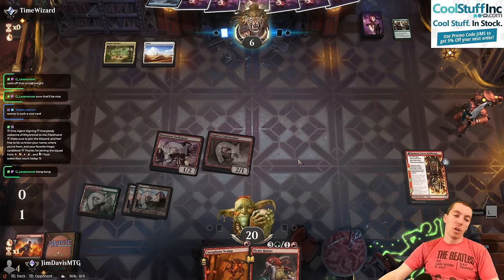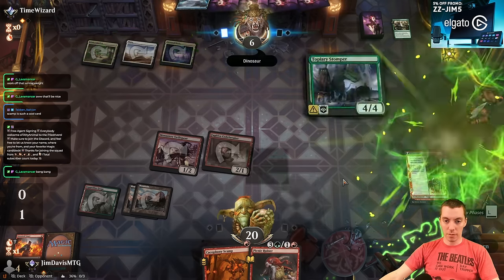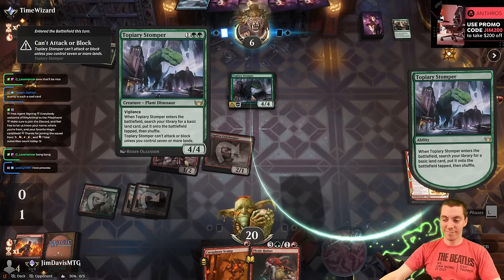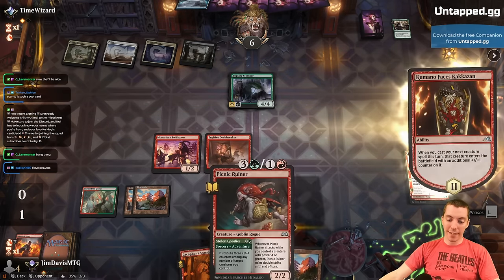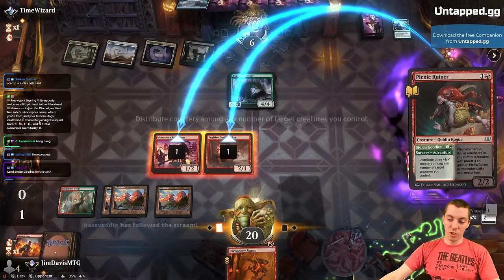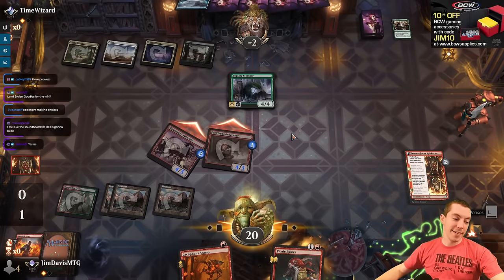They go land — Temporary Lockdown. I think we might still win with the Ruiner and the Scamp. That's not going to work for you, my friend — you need a little more than that. I can draw a land. Any thoughts on Stolen Goodies? I like Stolen Goodies. On the board! Let's go! Take that, Domain!